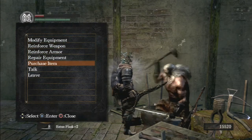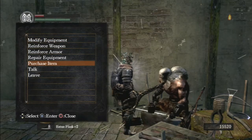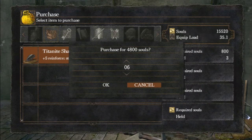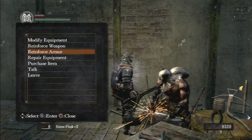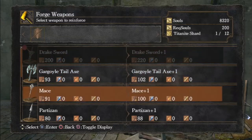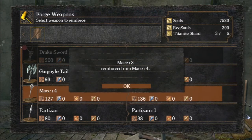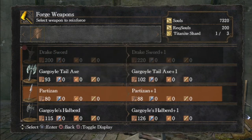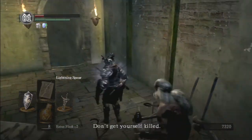I'm going to start upgrading my mace. In order to get my mace upgraded I need to use titanite shards, and I'm going to need nine of these to upgrade it to level five. I bought too many - I only needed six, but it doesn't matter. I'm going to upgrade my mace to plus one, plus two, plus three, plus four, plus five. My mace is now upgraded. I could upgrade it to a divine mace if I wanted to, but I'm not going to - I'll wait till later on to upgrade it further.